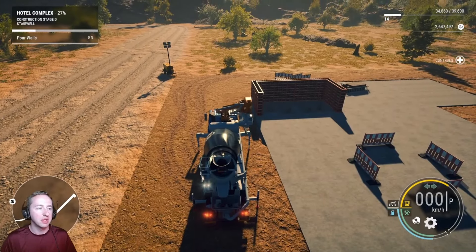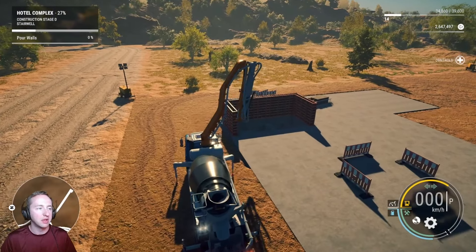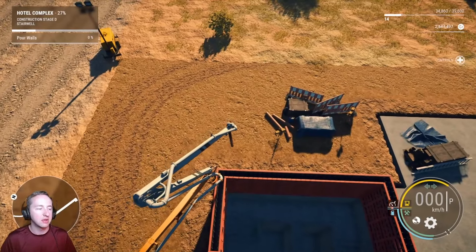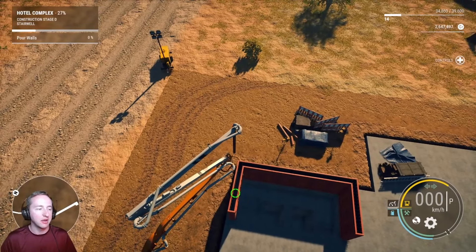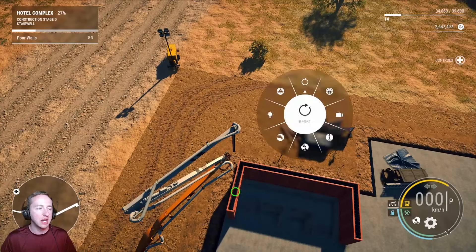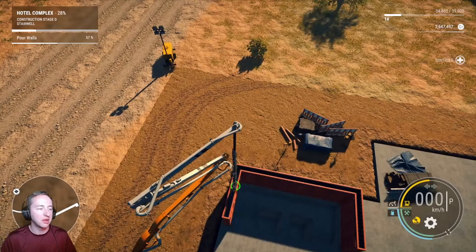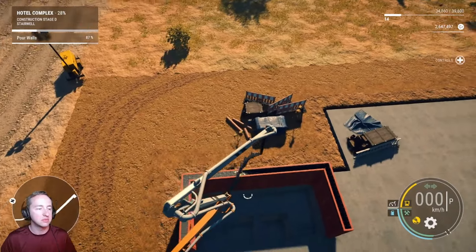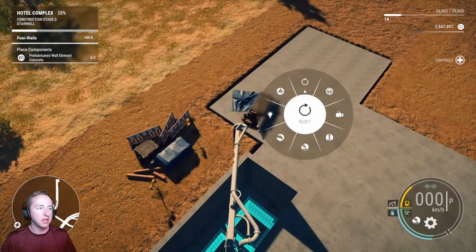I'm probably going to be pouring some walls for a little while. Try to line up the best we can here. I'm going to raise up a bit so we can go a little further over. It's awkward, but I'll do it. Let's turn the chute on — pouring. Let's pour this out. Okay, that's good. I'm going to try to line this as fast as we can. It's gotten better. Line it up — there we go. Sweet. Reset.